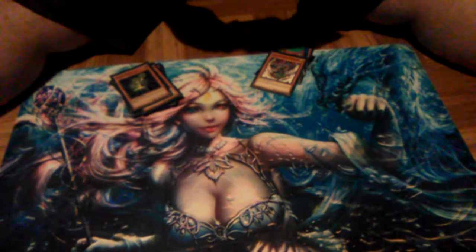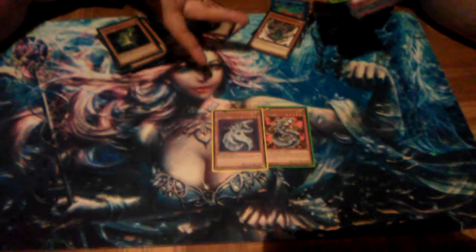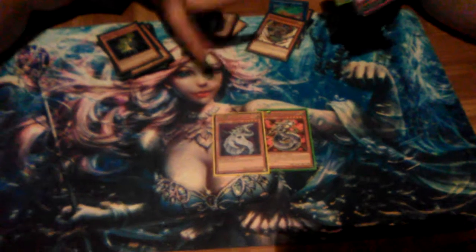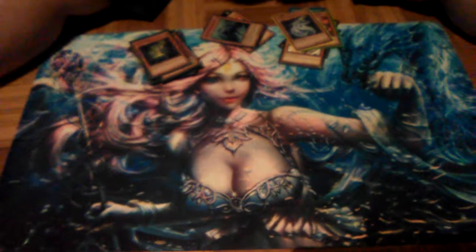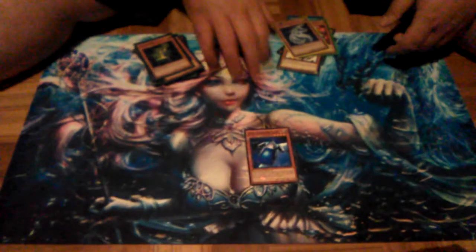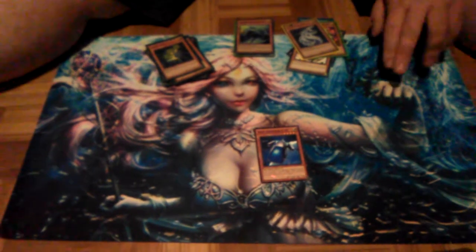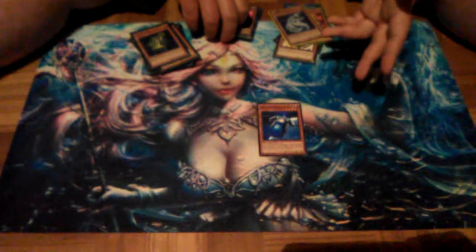If you do decide you want to go more of a Link play style, you do have Cyber Dragon and Toon Cyber Dragon. That's really what I have to recommend for the more Link-spammy version of this. You also have Blue Thunder T45, which is honestly a really spicy card in my opinion — I honestly kind of want to play with it.